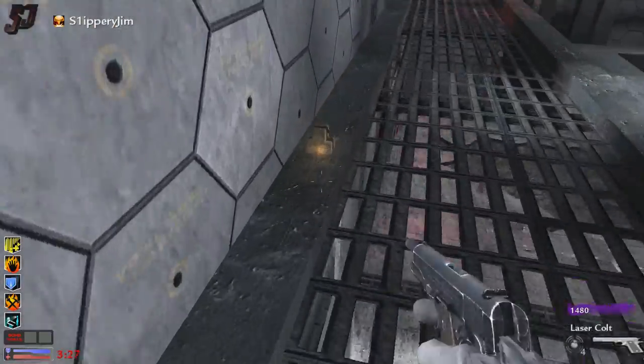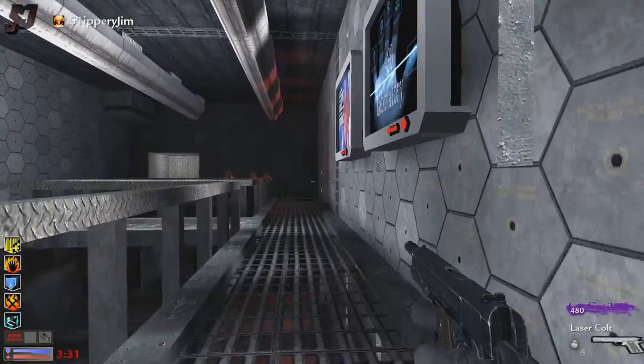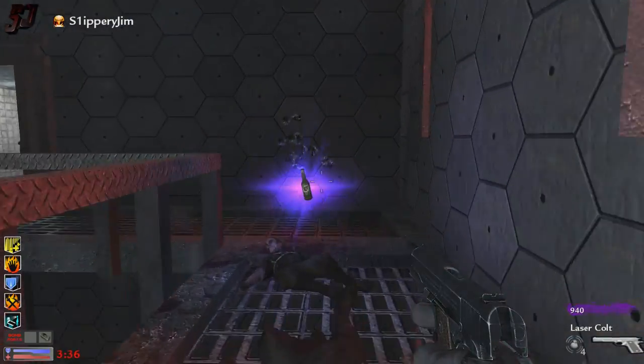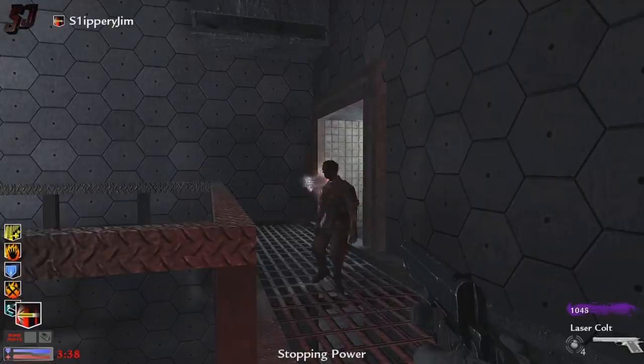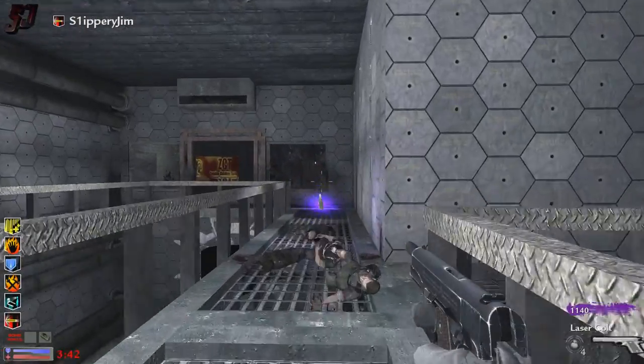C4! Okay, that must be one part for the bomb. So we obviously set off a bomb or something if we're picking up C4. Stopping power — again, that's a fairly self-explanatory perk.